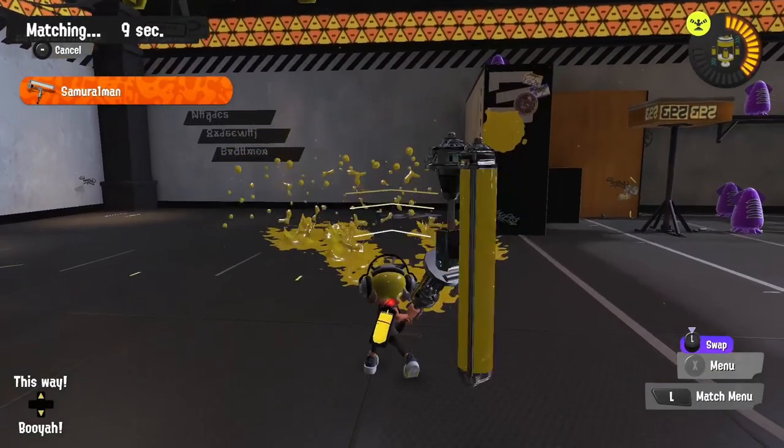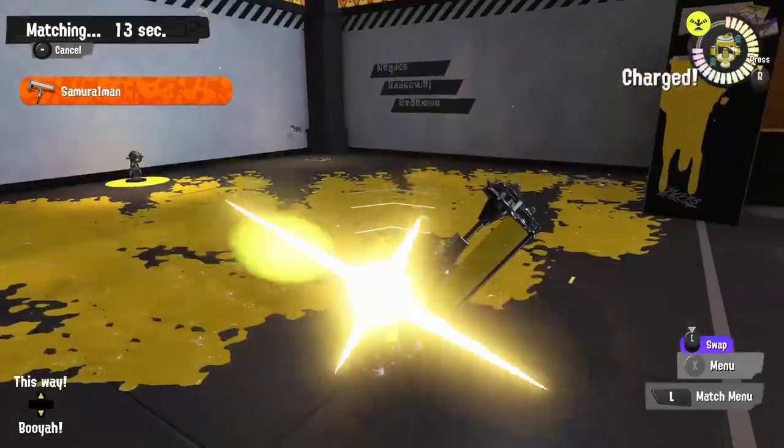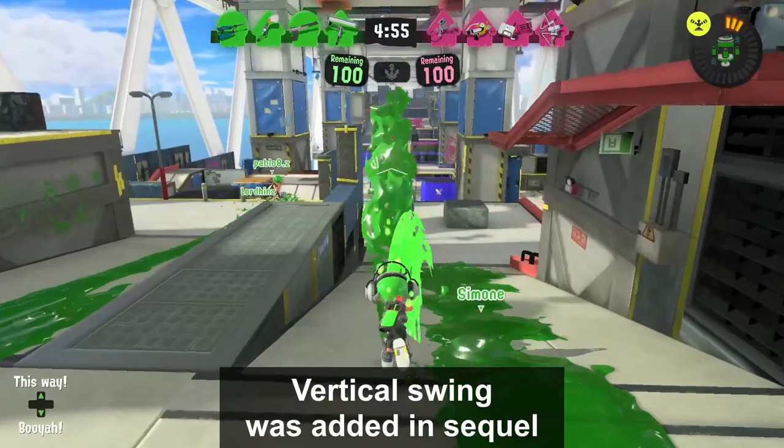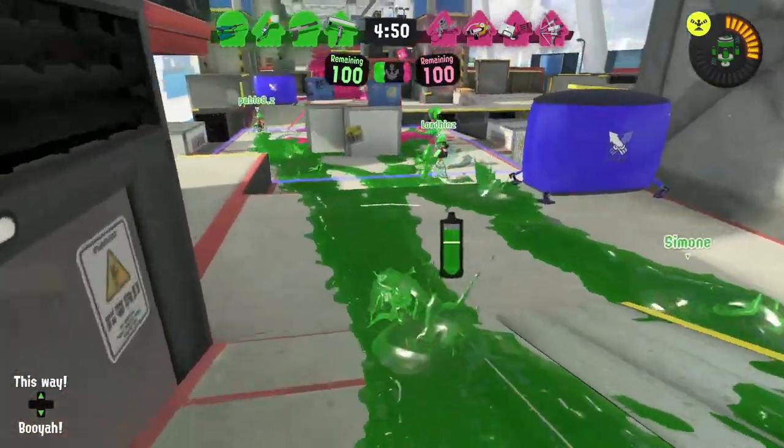Dynamo Roller was nerfed in Splatoon 2 — it was worse at inking areas and its killing power was taken away, but they added Vertical Swing, which gave more options to approach mid-stage or pressure a player at longer distances.